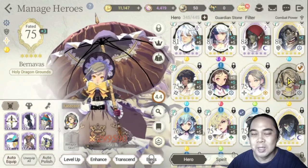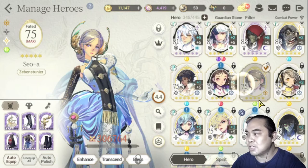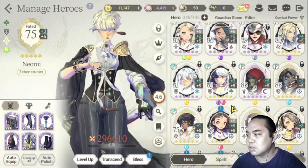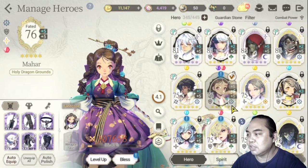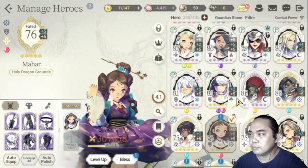The rest of the fate cores: Mahar I obviously got from the event for the Korea first anniversary, and I can't remember where I got Burnova. Moving on to the others — I just have to pull, and these are some of the other fated heroes I have in my roster.